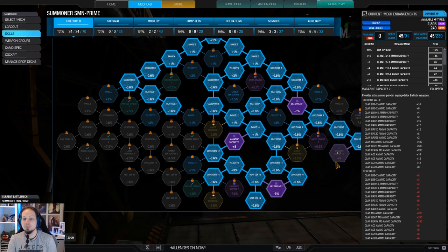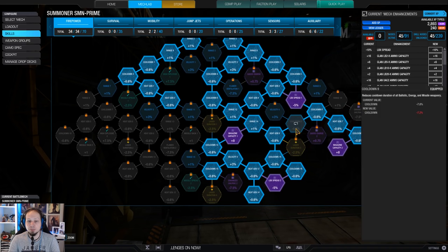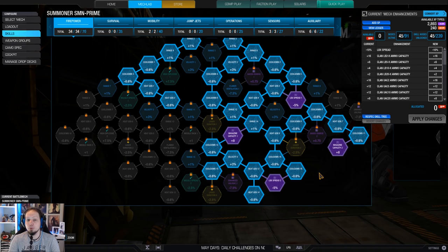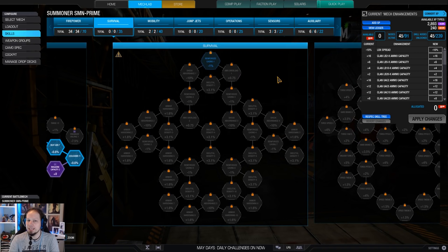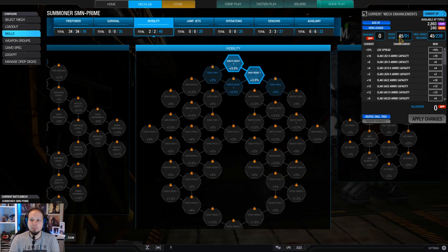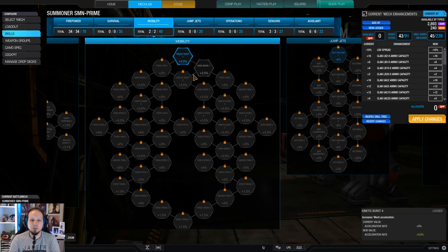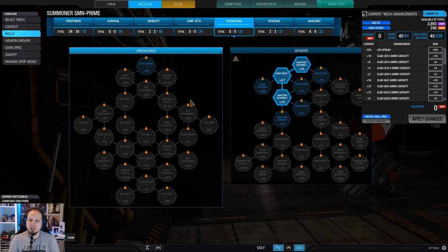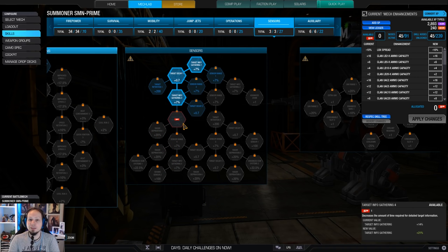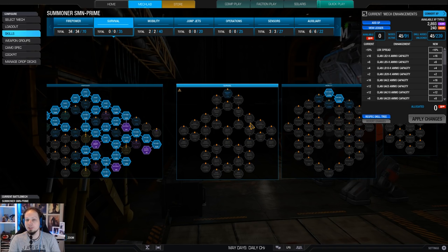For the skills, I want to maximize cooldown as much as possible. I went down the left side, down the right side, and picked up cooldown nodes throughout. On top of that, magazine capacity and LBX spread so our LB can sustain damage. I'm only at 45 skill points and have no survivability yet but will probably max that out soon. Jump jets are arguable but probably not needed. You want Radar Deprivation for pop-tart shenanigans so you can break locks instantly when you fall back to cover. I'm going for the double artillery strike — we can jump into the air, shoot artillery down at enemies, then jump back to cover. The goal is to max firepower and survivability.